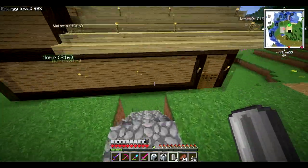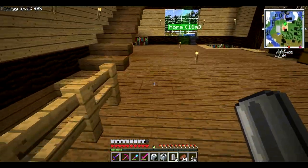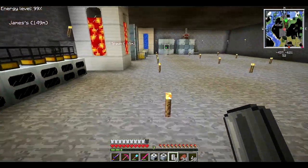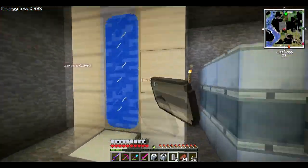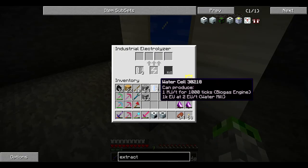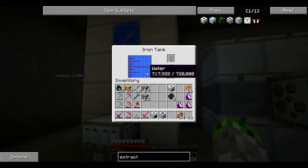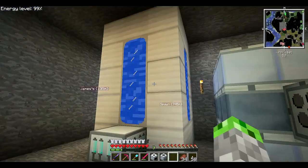Let's go downstairs and electrolyze some water cells. Now that we have that tank in the basement it makes life a lot easier. We need to electrolyze seven water cells, so let's go ahead and do that. The aqueous accumulator should refill this no problem, which it is — fantastic.